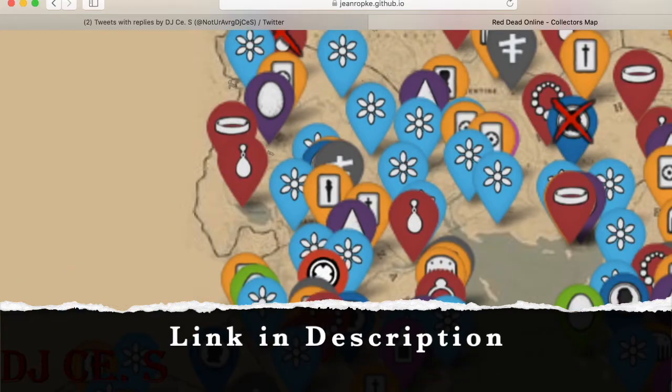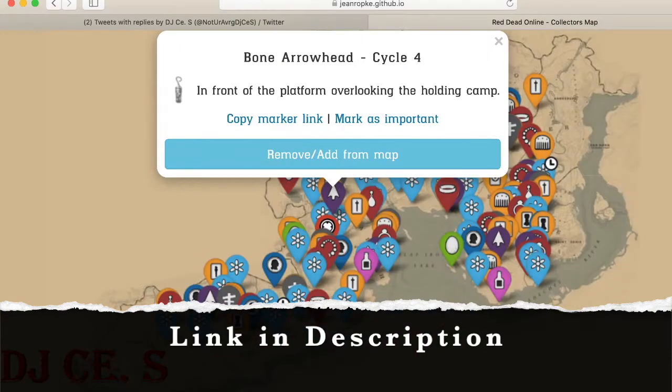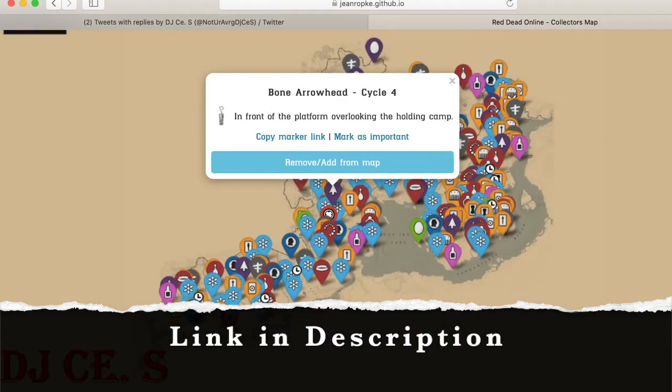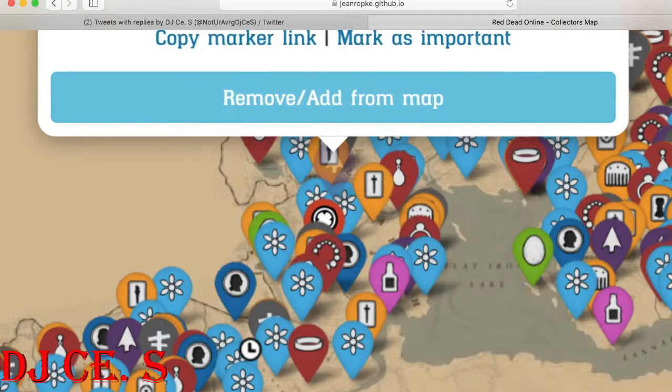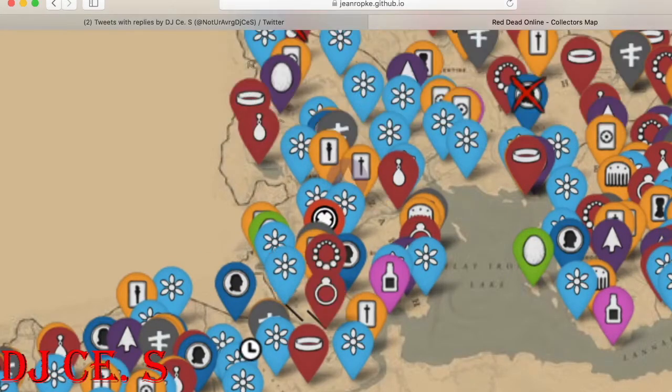The items shift around the map each day. So one day you clear out New Austin of all the stuff, and you're done for that day. You come back the next day and it's going to be a completely different setup — there'll be stuff in New Austin again. You'll never have to buy a map from Madame Nazar again.